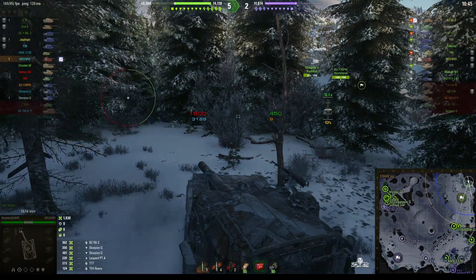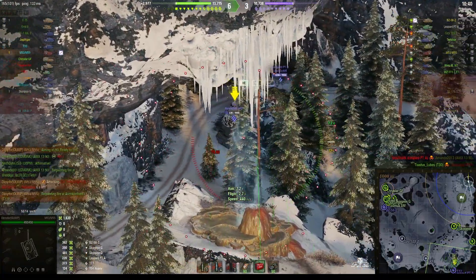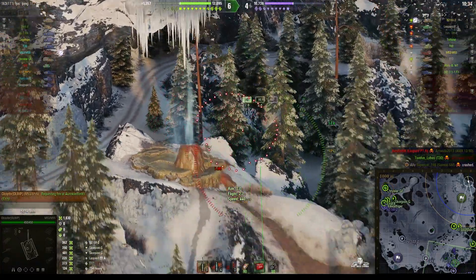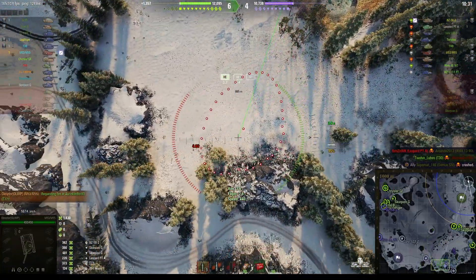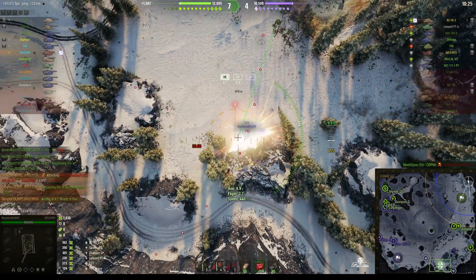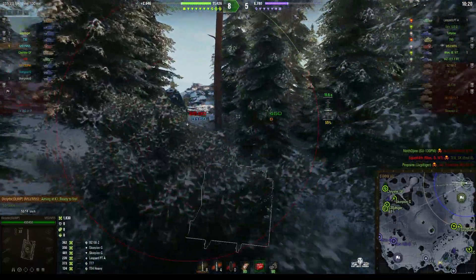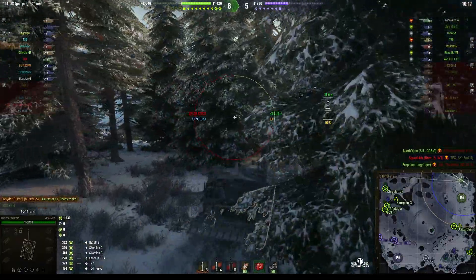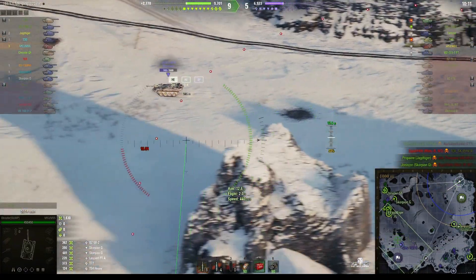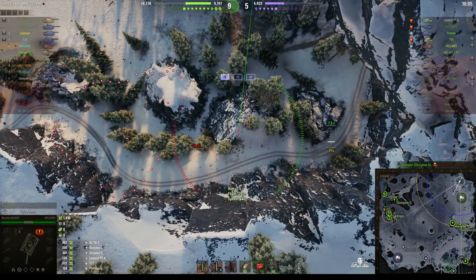Oxidor stops here for the moment, choosing which way to go — there are two enemy tanks up here, a T-77 and a Leopard prototype. He takes a snapshot on the T-77, and he would have been bang on target, but the T-77 had already died to our SU-130PM. They've cleared the northwest corner of the map, which means he can now move out in safety. He's occupying this new position and should be able to get shots on the enemy.